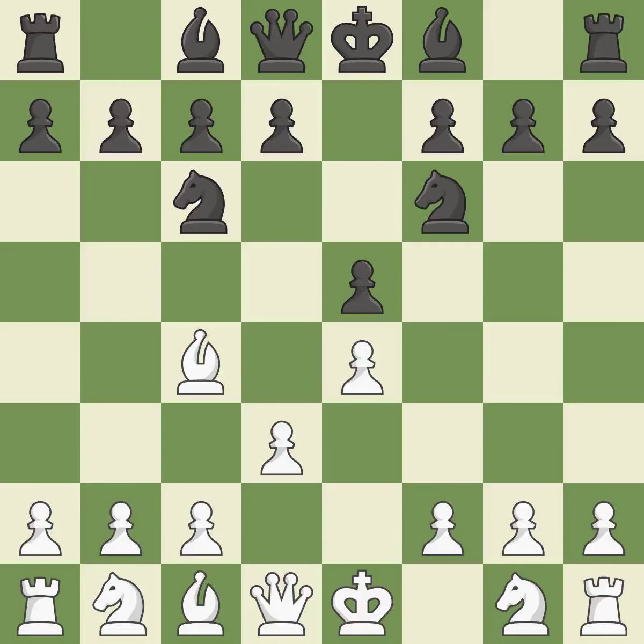Nc6 develops the knight toward the center, protects the e5 pawn, and controls the d4 square. Nc3 develops the knight toward the center, controls the d5 square, and supports the e4 pawn.